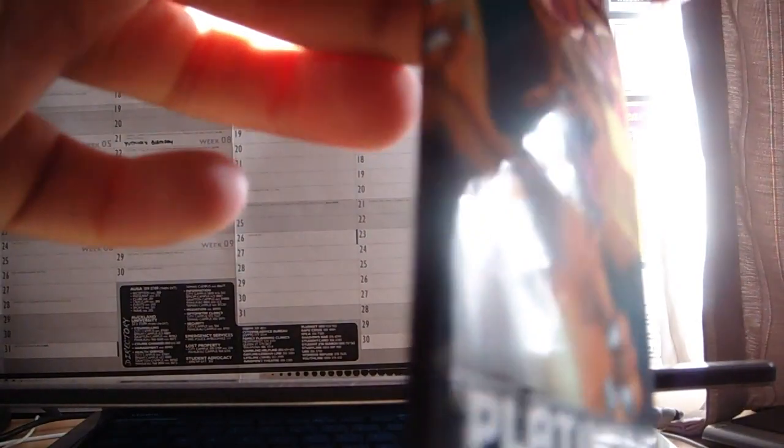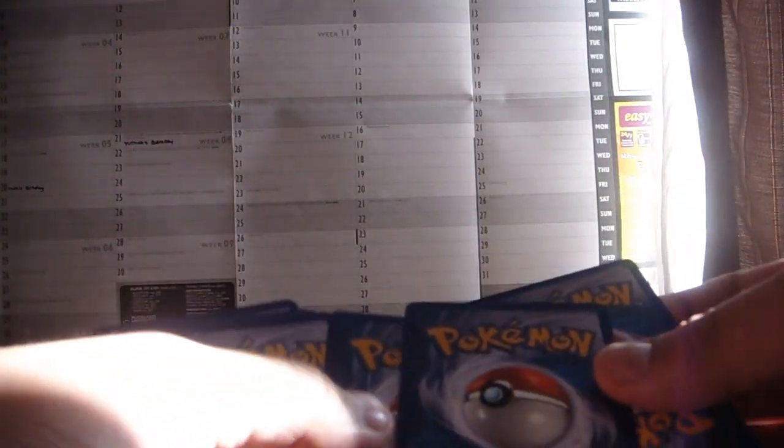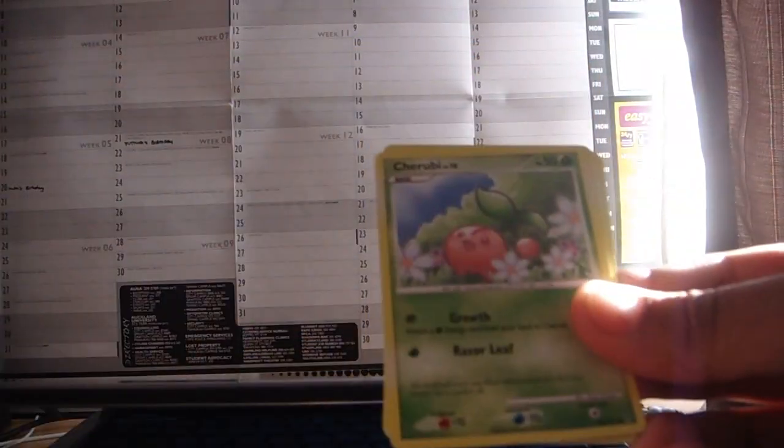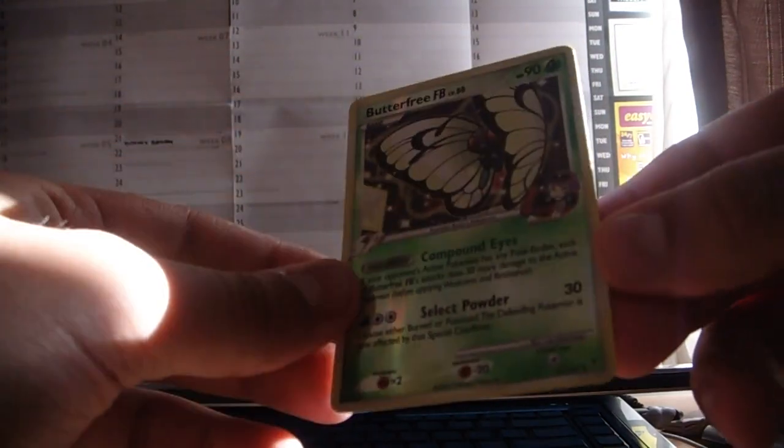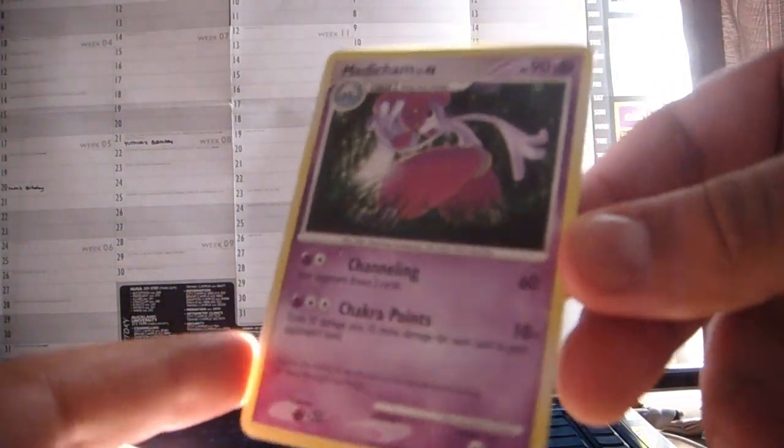Last but not least, the Charizard pack. Cards are: Roselia, Cherubi, Starly, Magnemite, Pikachu, Hippopotas, Palmer's Contribution, and Wailmer. Reverse card. Here's a Butterfree FB — which is nice, that's good. And my final rare is a Medicham.